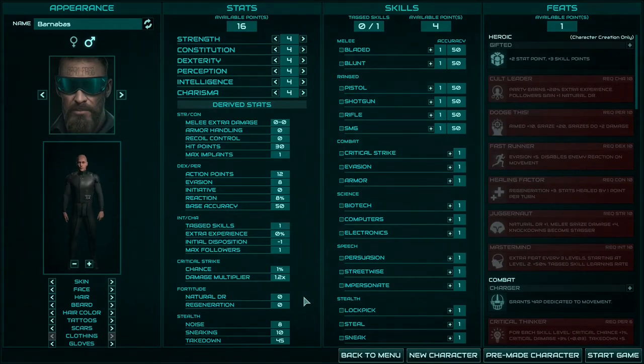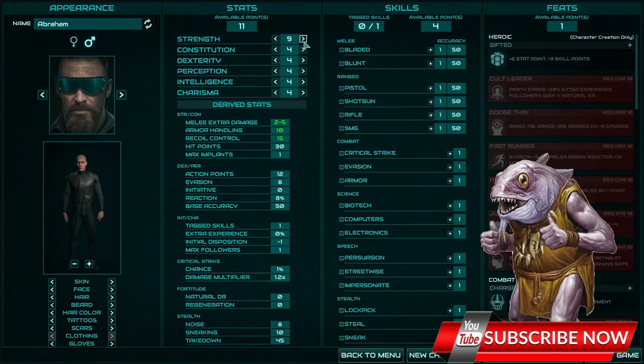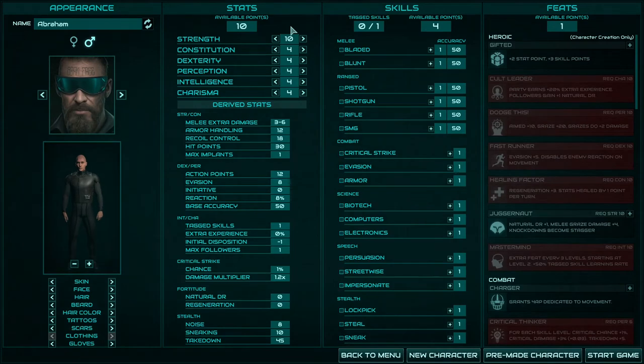Welcome to Generation Ship — the way to Proxima Centauri is very long, and it starts with character creation. Let's start with the stats. We have Strength, Constitution, Dexterity, Perception, Intelligence, and Charisma. The maximum level you can increase your stat is 10, but in game you will find implants and they will allow you to increase your stats to 11, giving you an additional plus one.